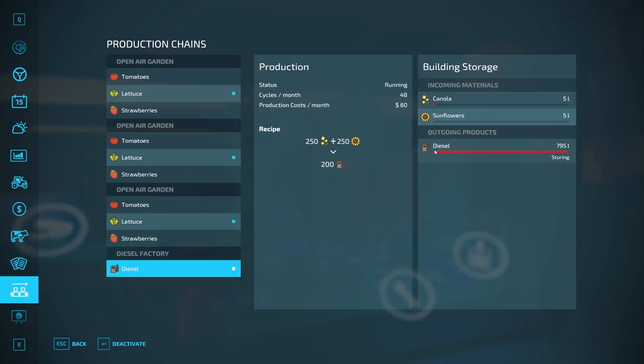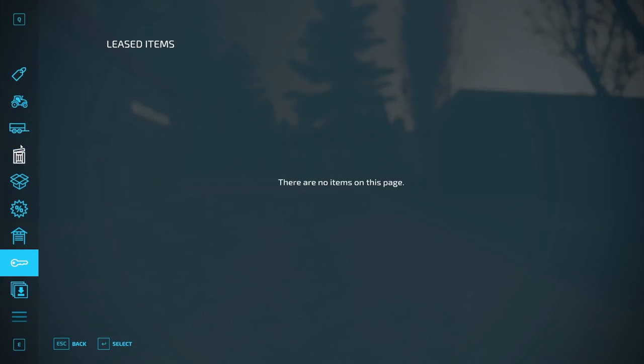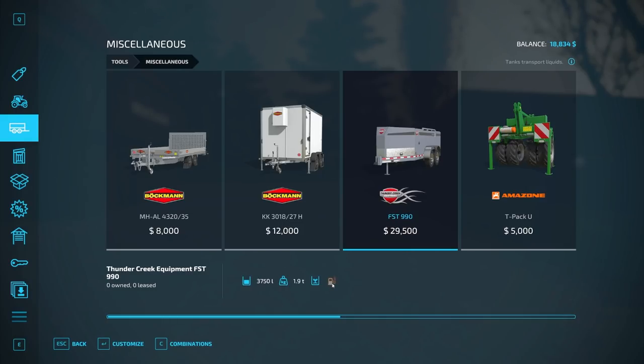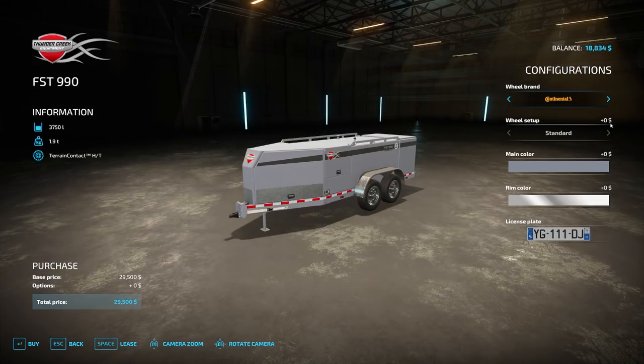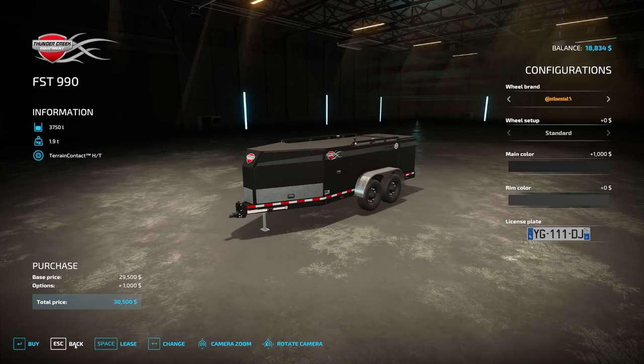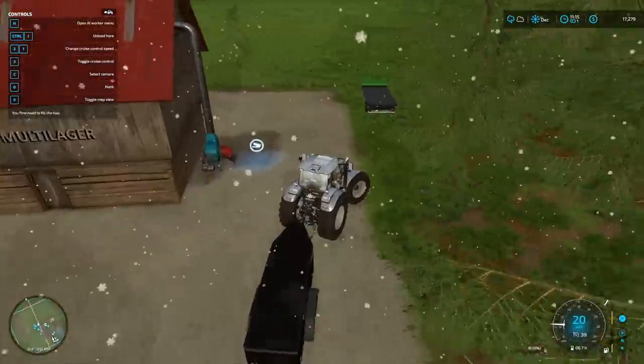This is not a gas station, it's diesel — two separate things! Let's hop into trailers and miscellaneous. Thunder Creek Equipment — tanks transport liquids. If I lease this quick we can see what it'll do. Can I make it black rim color? Yeah — let's lease it, why not.